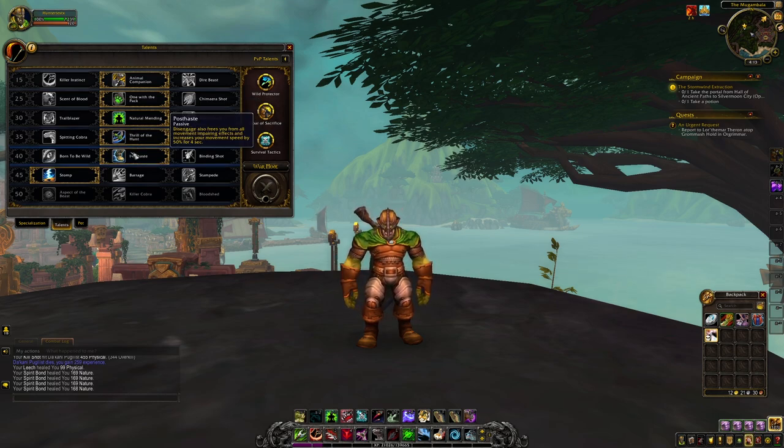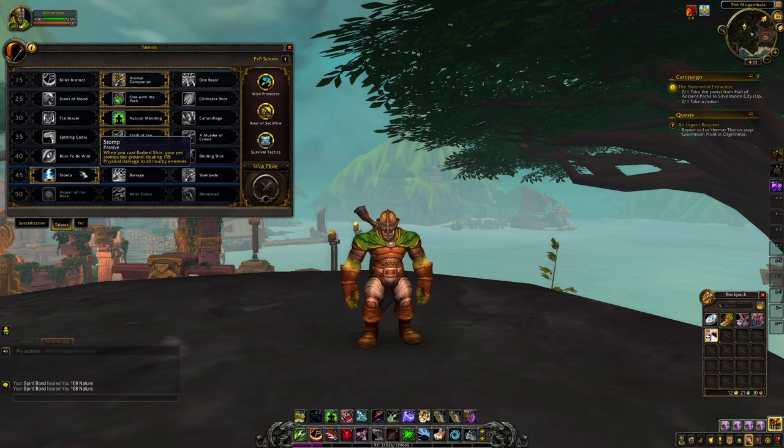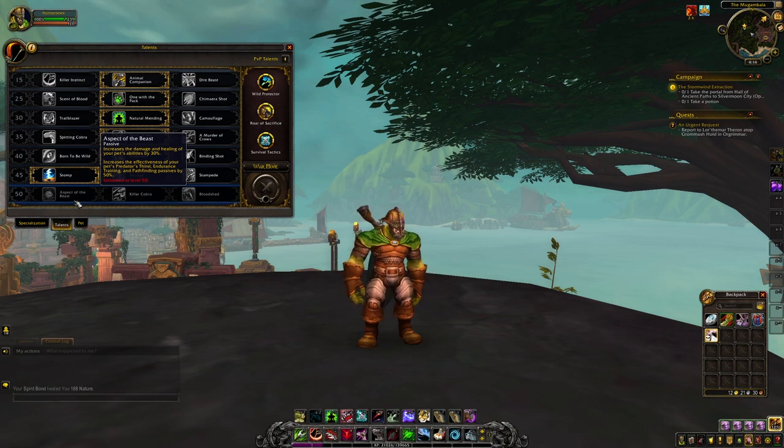Our fifth talent is Post Haste, which makes your Disengage — a skill that has you leap backwards from your enemy — even stronger by giving you a burst of speed and removing all movement-impairing effects after you use it. Our sixth talent is Stomp, which makes your Barbed Shot cause your pet to stomp the ground, dealing physical damage to enemies. So Barbed Shot puts a dot on your opponent, restores focus, gives the critical from Thrill of the Hunt, plus instant damage from Stomp — all while your auto attacks can reset Barbed Shot thanks to One with the Pack. Our seventh talent is Aspect of the Beast, a passive that gives your pet a 30% damage and healing boost while making your pet's passive bonus from its type 50% stronger.